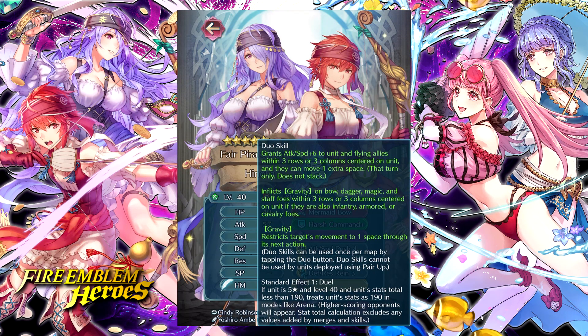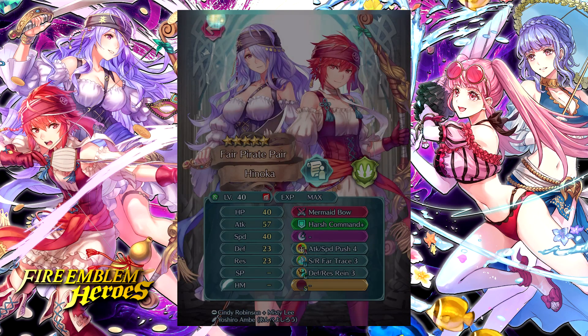Definitely a unit worth summoning for. I'm actually going to try my luck and toss a couple of orbs on this banner after my explanations to see if I can get her. Her duo skill is not bad either — she gets attack and speed up six to herself and flying allies in three rows and three columns, and they all get one extra movement. For example, a unit like Atree getting plus one movement is really impactful in player duels. She also inflicts gravity on opposing ranged units — infantries and cavalries like Ninja Corrin and Winter Lysithia — in three rows and three columns, unless they're flying type. Pretty powerful stuff overall.